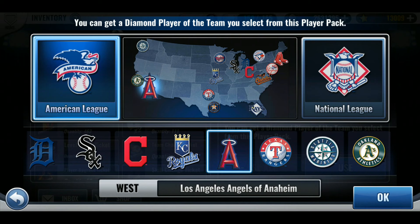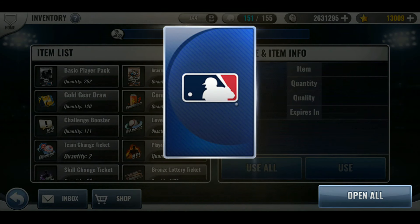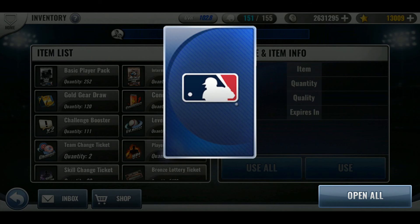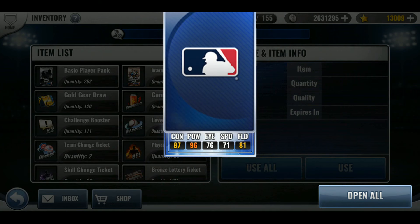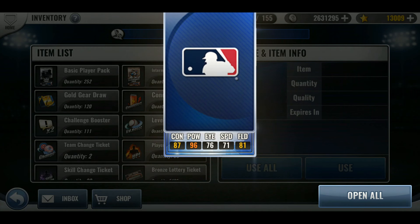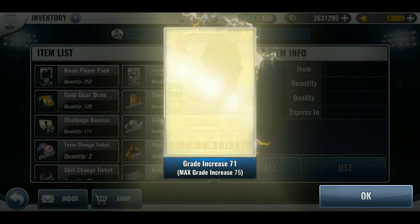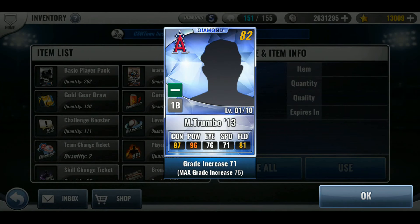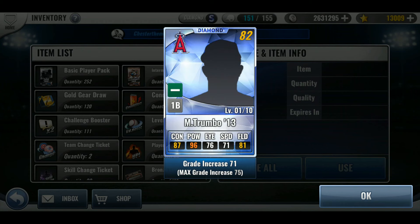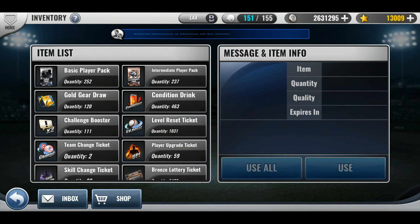Last few times I finished Diamond 1 I got a pitcher I didn't need. Let's see what they give me this time. We know it's not a prime because there was no animation. I thought it was a relief pitcher when I saw that low eye icon — but it's a hitter. 82 Mark Trumbo. I already have him. What a bummer. I don't think it's better than mine, and I can't really use him because I already have a first baseman.